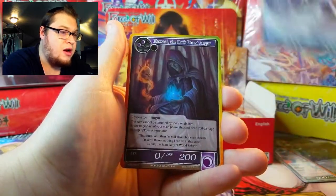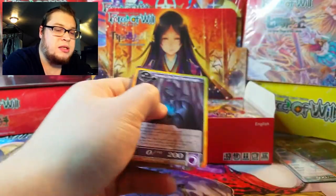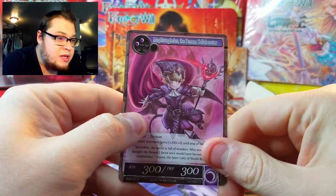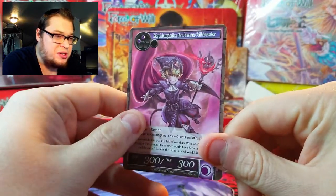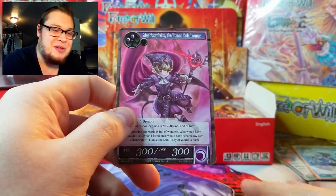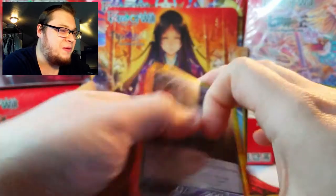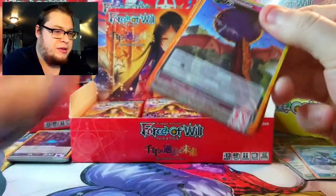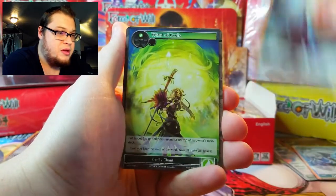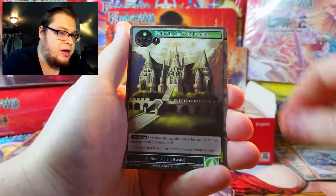Gotta get the full art. There is a foil Blazer looking pretty crazy, and Luna the Liar Girl as our rare. Wait — that's Mephistopheles the Demon Collaborator! How many versions of Mephistopheles are there? Every time I open him he's in some crazy different form.